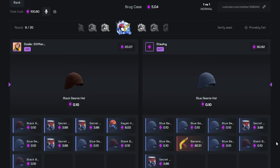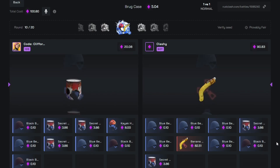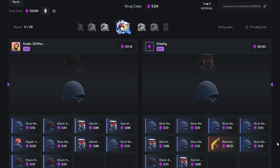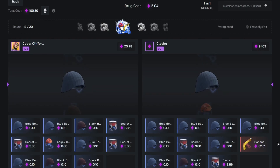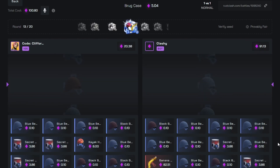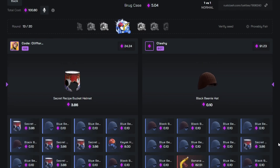We're on case 10 out of 20, already halfway through. There's still a chance we could pull it, but we've been hitting too many beanies. They pulled it early — I'd rather they pull it on the last two cases to make it tense. In my mind I've basically lost this battle because it's very rare we'll hit it. This is a $5 case and you can pull an $82 item — similar odds to pulling a fire jacket on the Drunk case.